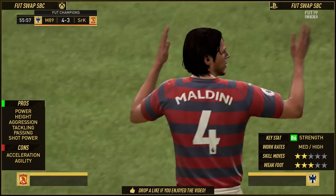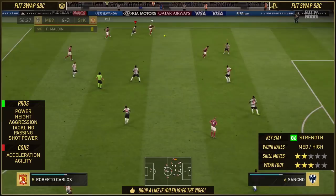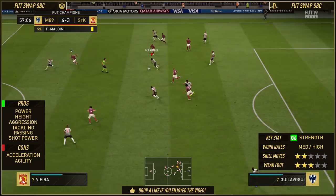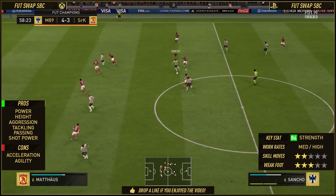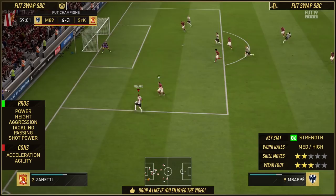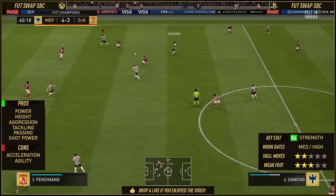In terms of the cons of the card: acceleration. Even with a Shadow chem style giving plus 15, in-game it just feels a little bit slow on the acceleration side. And the agility — he turns a bit like a tank. He's got 59 agility so he turns very, very slowly. At the same time, that allows him to have this powerful dribble, this powerful run, this powerful presence in the game. It's very hard to get past Patrick Vieira on this game — Giloboji is the exact same. I'm not saying he's as good as Vieira, but this guy is the cheap man's Patrick Vieira on this game.